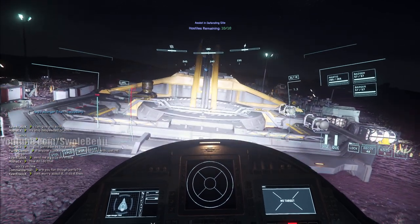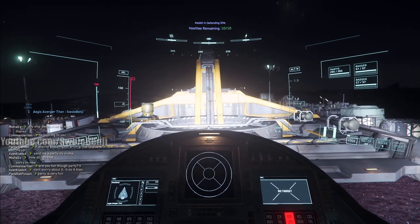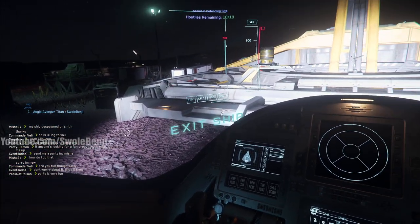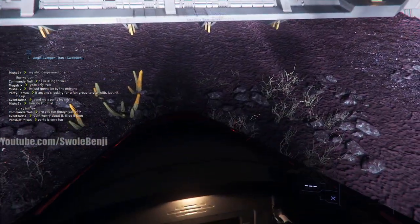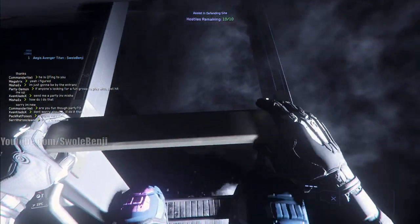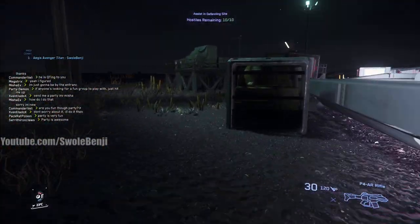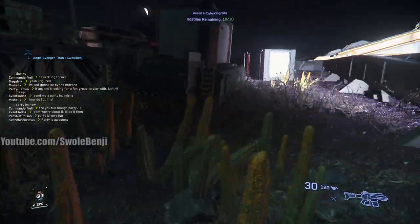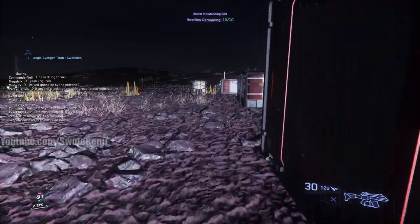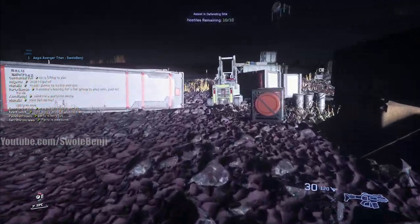Landing gear down - you can actually land this ship without the landing gear down but I'm afraid it'll bug out and blow up, so I play it safe. Don't want to mess up the paint job, even though we just summon a new ship every time we play. The only time you get your actual ship is assuming it doesn't die or get lost somewhere.